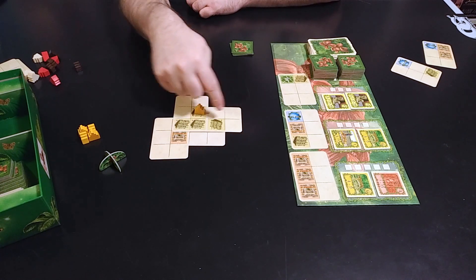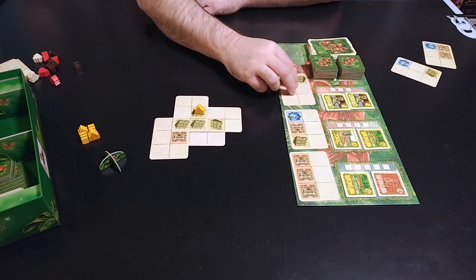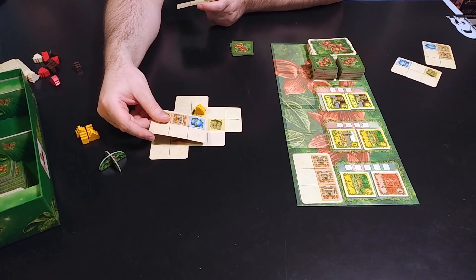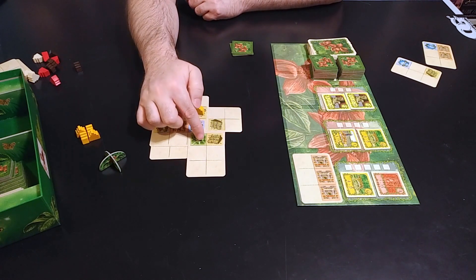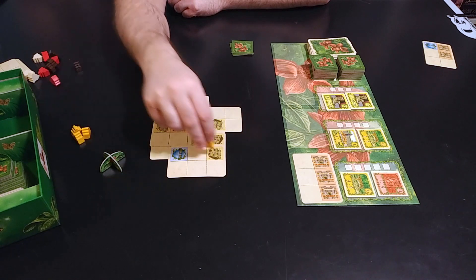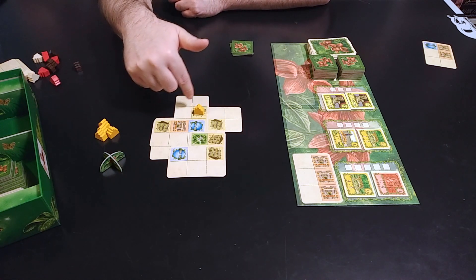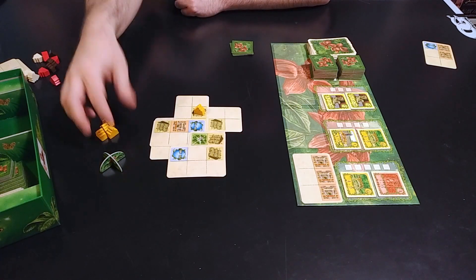Once a temple is on here, you can't directly score this group again — adding more of that color to it does not help because it already has a temple. But there are still things you can do; obviously you can make other groups, and you cannot place a card covering a temple. You can do kind of funny things: place a card here, then later extend it further. That temple is now all by itself — that's fine. You've just created a new group of two yellow, and then later you could place another one and score separately. You always place a new temple, unless you have no temples left, in which case you move one. When you move one, you always have to move the one that's on the smallest group.